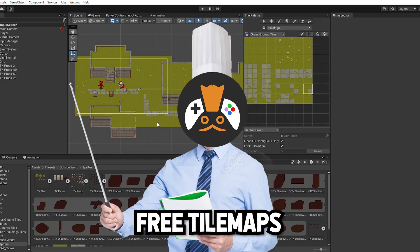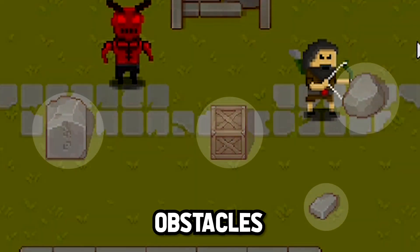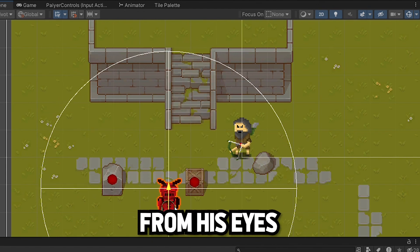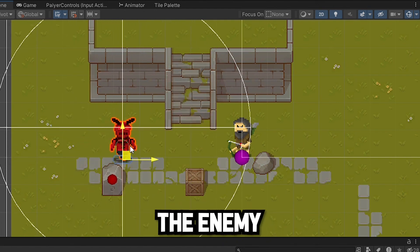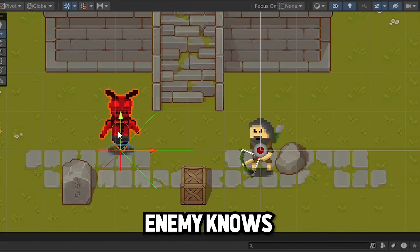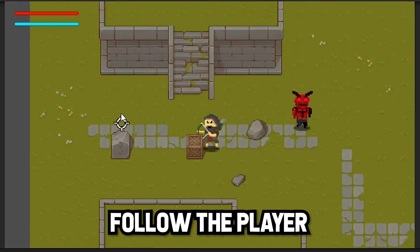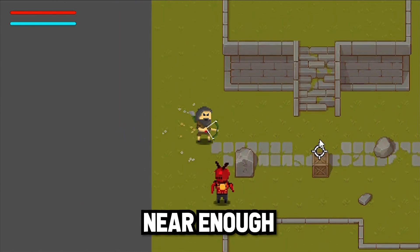First I decided to download some free tile maps and make some kind of an environment for the game. Then I added obstacles so that the enemy actually has some obstacles to avoid. At first I made the enemy detect the obstacles around him, and also draw a ray from his eyes to the player. And if the ray actually touches the player, it means that the enemy can see the player. Then I added those invisible rays, and now our enemy knows what path to follow in order to not collide with any obstacles. The next step was to make the enemy actually follow the player.